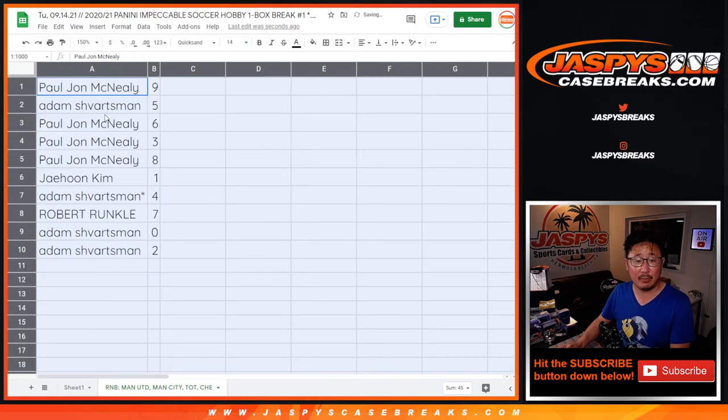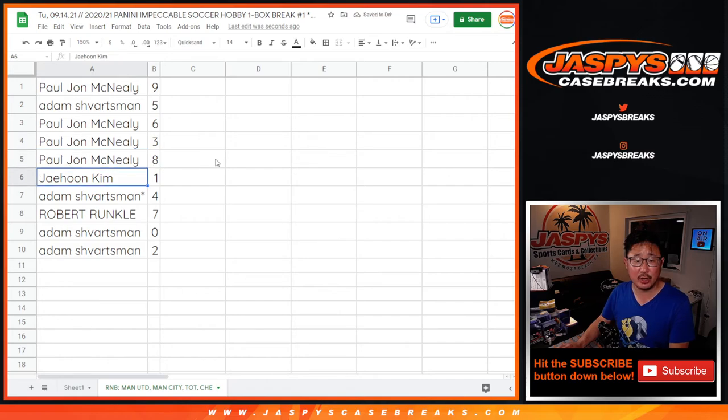PJ with nine, Adam with five, PJ with six, three, and eight. Jehun with one, Adam with four, Robert with seven, Adam with zero, and two.